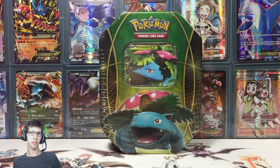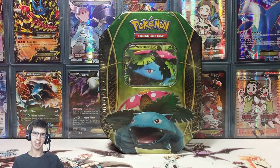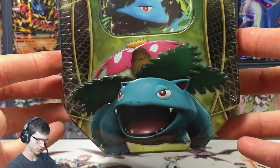What's cracking YouTube? My name's Brody and welcome back to another Pokemon Trading Card Game opening. Today we're back with a Kanto Trio Tin, throwing it back to around when XY Base was released, just before Flash Fire. We've got the Kanto Trio and we're kicking it off with Venusaur.